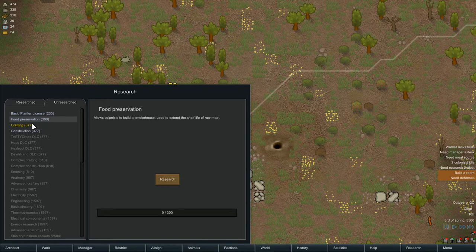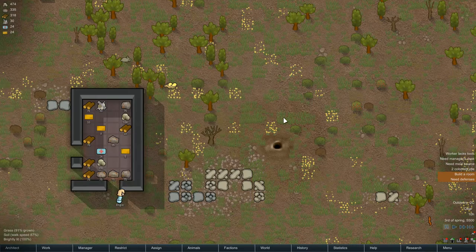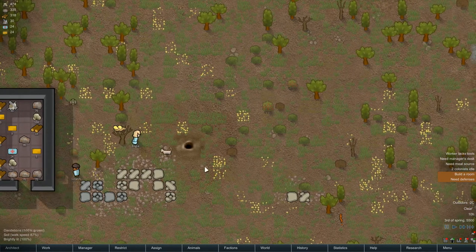I'm going to go for food preservation next. This is one of the mods you might have spotted on the research screen before. It allows me to build a smokehouse, which means I get raw meat and I can actually preserve it so it lasts longer.